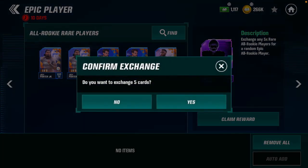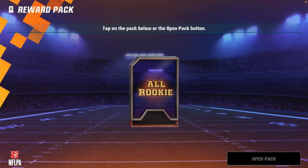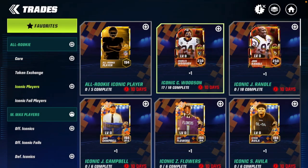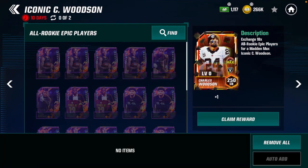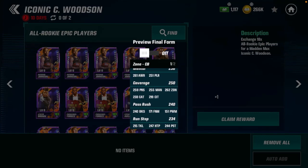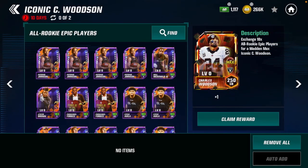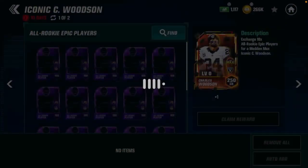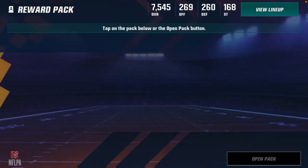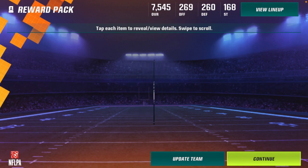We only need one more epic to build Charles Woodson — one more All Rookie epic at 166 overall. We do pull a Steve Avila right there, but now it's time to go build our Charles Woodson for 18 epics in the All Rookie promo. The grind culminates with a Charles Woodson zone cornerback — there are his stats, six foot one. He is our second cornerback on our team. Three, two, one — boom! Charles Woodson in the Raiders uniform, 250 overall MaddenMax. Screenshot that!